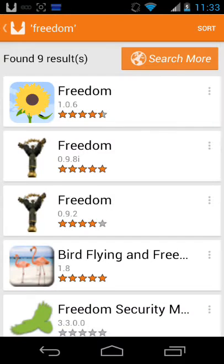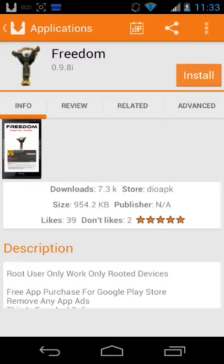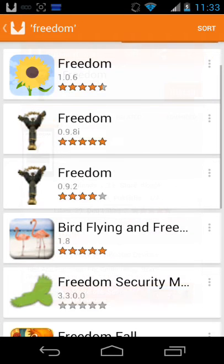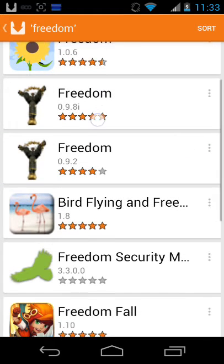You want to get the one that says Freedom 0.9.8i. You want to click on it and click install. Now you guys can get the 0.9.2, it just didn't work for me, so I got the other one.